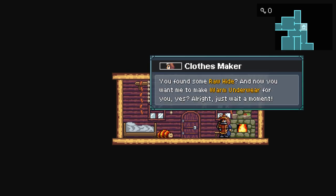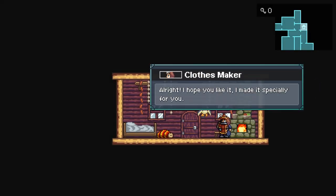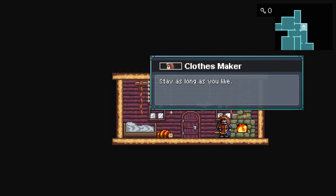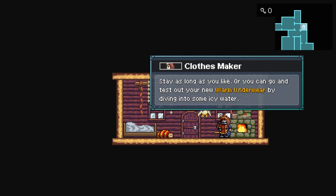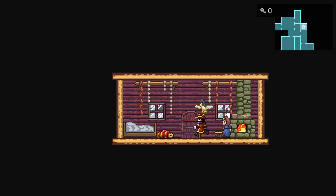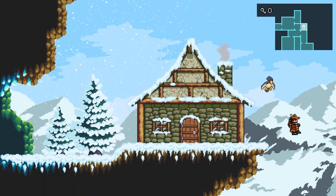Hello, how's it going? You found some rawhide and now you want me to make warm underwear for you, yes? Just a moment — we've done it. I hope you like it, I made it specially for you. We have warm underwear boys! Stay as long as you like, or you can go test out your warm underwear by diving into some icy water — just don't forget to visit me every now and then.